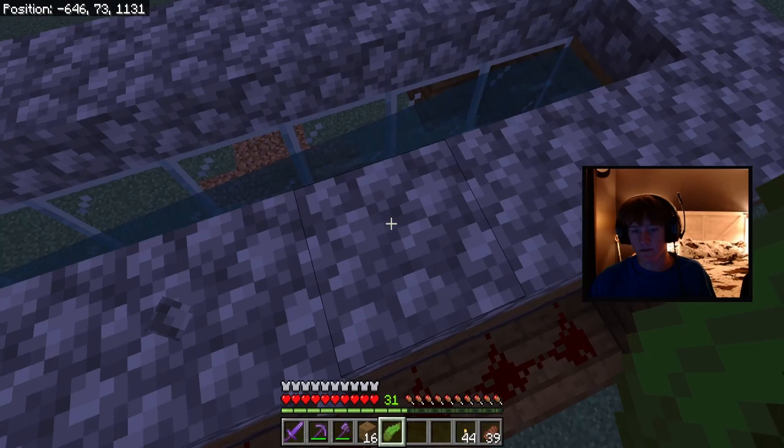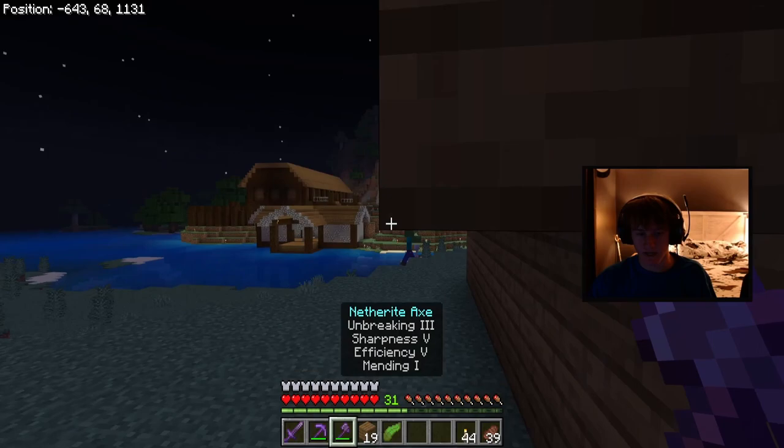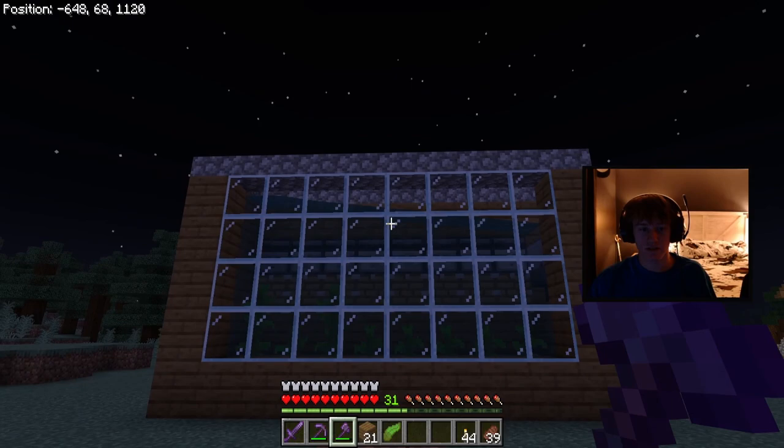Now that everything's in place, go ahead and break all the blocks on the outside and clear out all the excess placement blocks you don't need. This is the farm complete, and I'll show you how it works. I'll make it look a little bit nicer and show you that in one second.